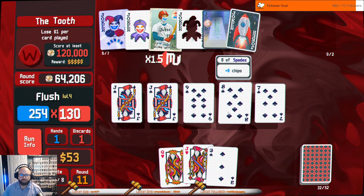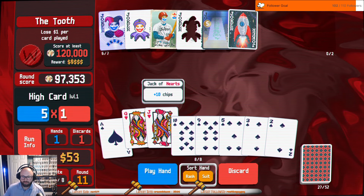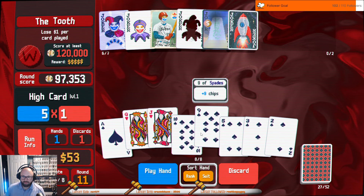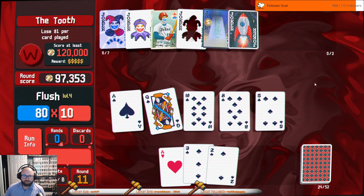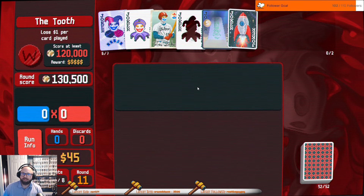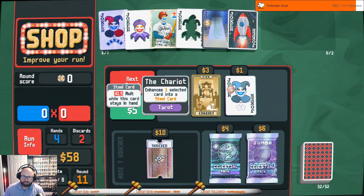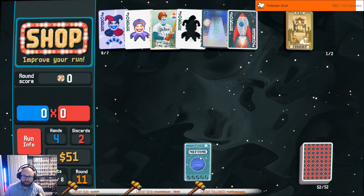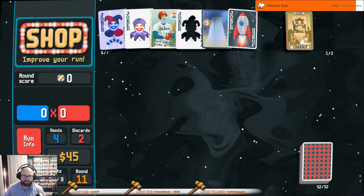I only got one more discard, so I'm going to get 30,000. Ace, two, three — I'm willing to roll this. Hopefully it's enough. Gonna be close — okay, we got it! I'll buy this. Neptunes are fine.